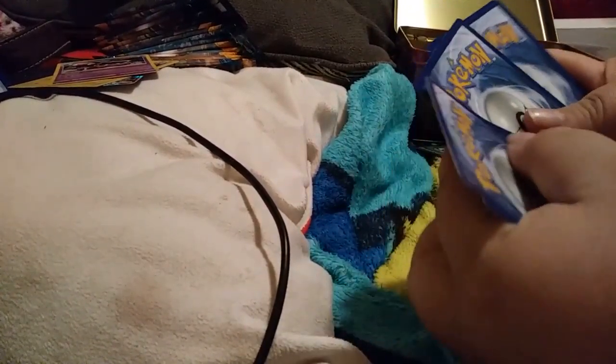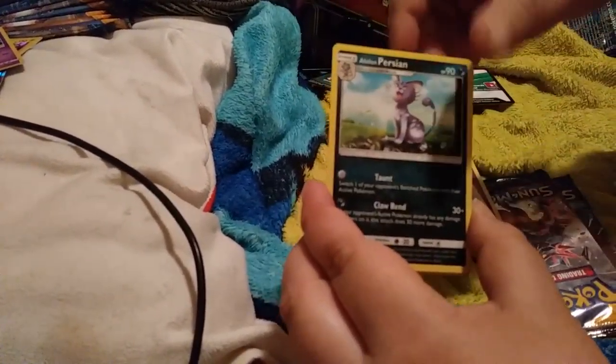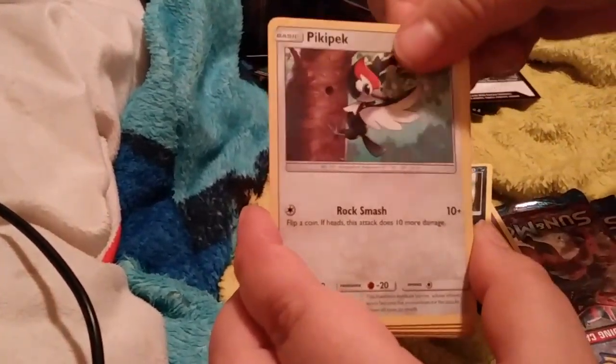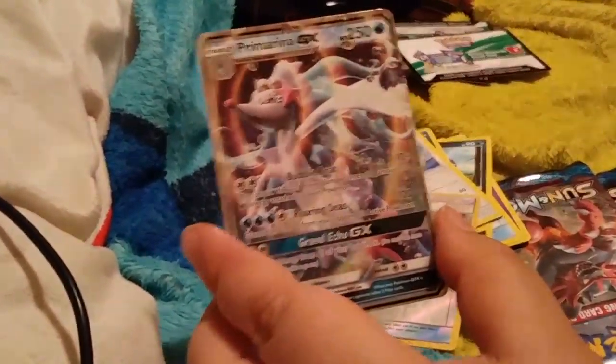Pack five: Energy, Switch, Fusion Energy, Bruxish, Carvanha, Pikipek, Sandile, Snubbull, Ferroseed, Floatzel, and a Primarina GX. So far we got two GXs and two Holo Rares.